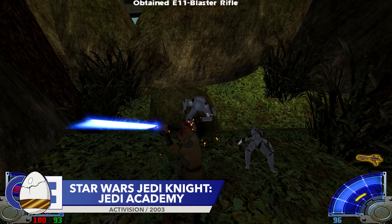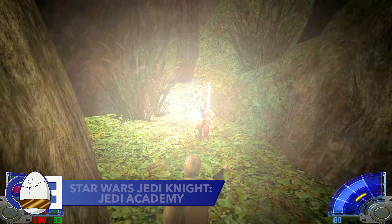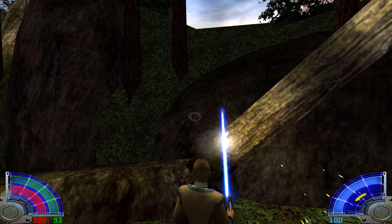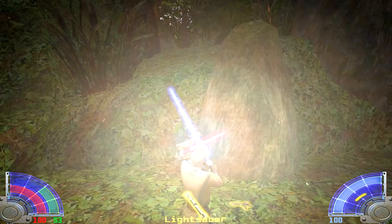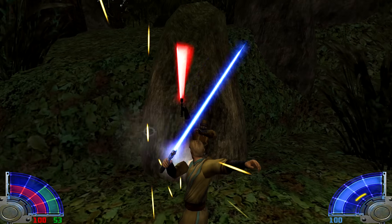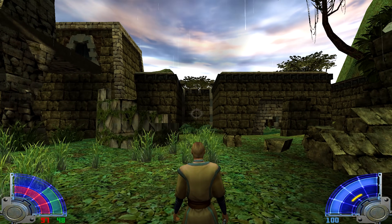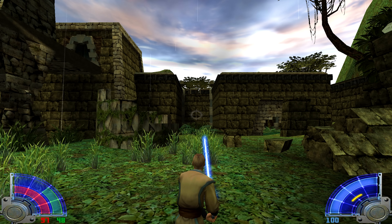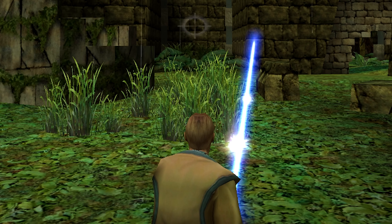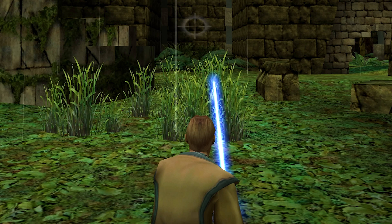The lightsaber is perhaps one of the most powerful weapons ever depicted in movies — it can cut through pretty much anything and deflect incoming enemy fire. It's been estimated that a lightsaber produces around 36,000 degrees Fahrenheit of heat. In the excellent Star Wars Jedi Knight, we can get a small glimpse of just how hot a lightsaber is. During the levels where it rains, the raindrops will immediately evaporate as they touch your lightsaber. It's really cool.